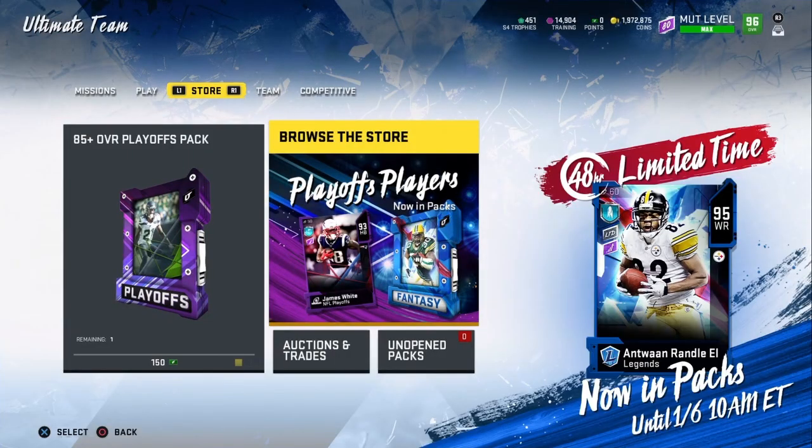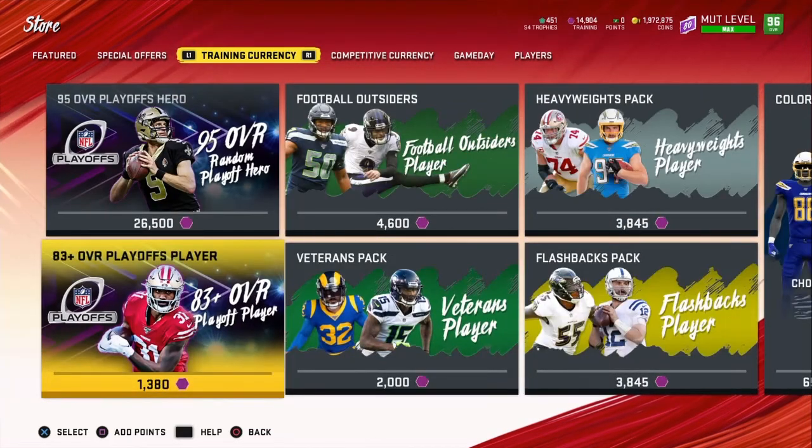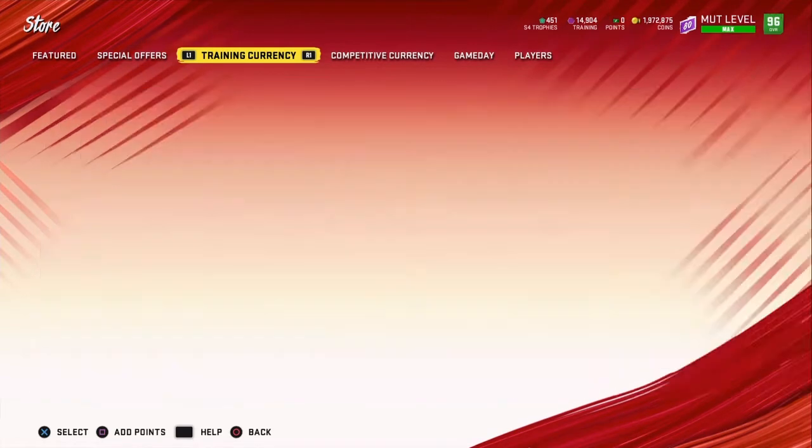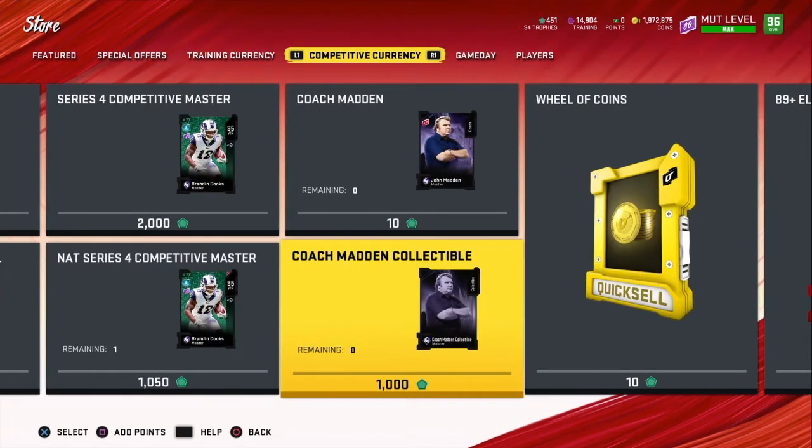Some other easy ways to get coins — re-roll sets. The playoff re-roll sets are not good, not profitable. The re-roll set for Zero Chill was very profitable if you got lucky.